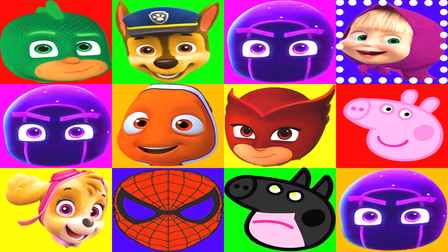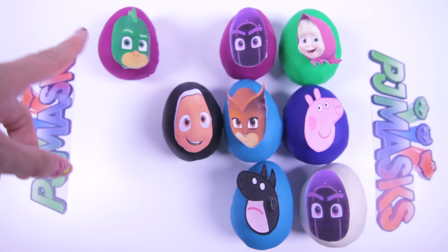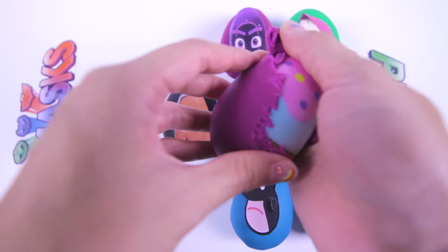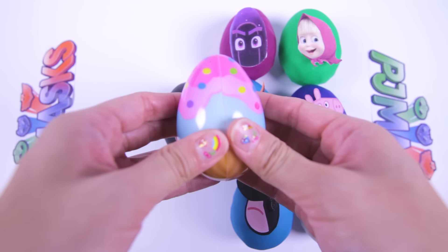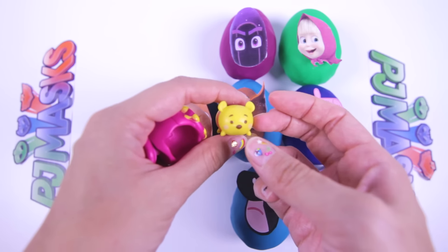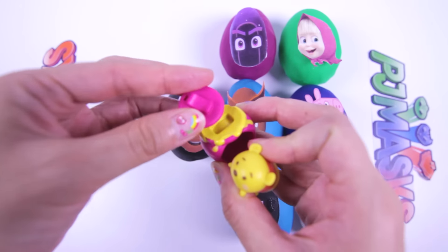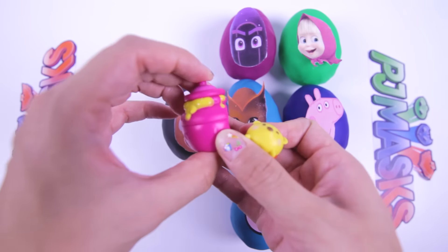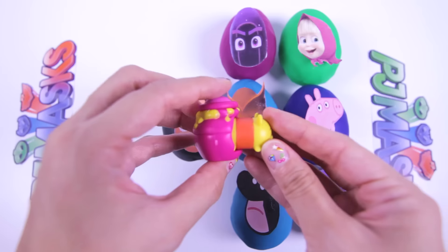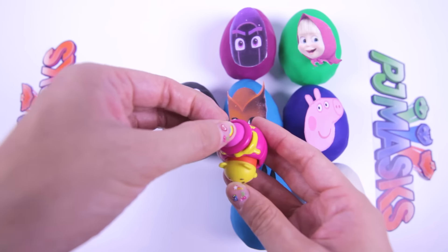Let's see which egg we get to open next! And...stop! Cool! It landed on Gekko from PJ Masks! Gekko is another strong green superhero just like Hulk! Besides having super Gekko muscles, Gekko can also use his camouflage to make him disappear — that's so cool! I wonder what Gekko left for us inside this ice cream egg! Wow! It's a Winnie the Pooh Tum Tum! And it also comes with this honey jar! Let's put Pooh inside! Look how adorable this Tum Tum toy is! I can't wait to collect more characters from Tum Tum!